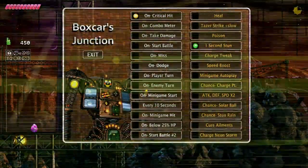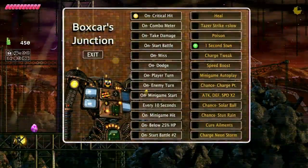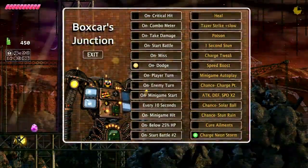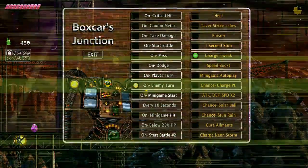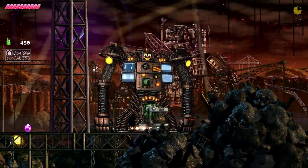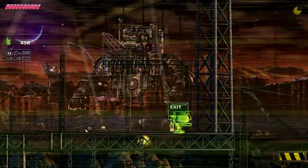I put on critical hit to 1-second stun, because I get lots of critical hits when I get rolling. I'm also going to set on miss to charge tweak, on dodge to charge tweak, on my turn charge tweak, on enemy turn charge tweak, and every 10 seconds charge tweak. I think you see where I'm going with this — I want charge tweaks like nobody's business. I want more charge tweaks than I know what to do with. Maybe this will help out with V-Rain.